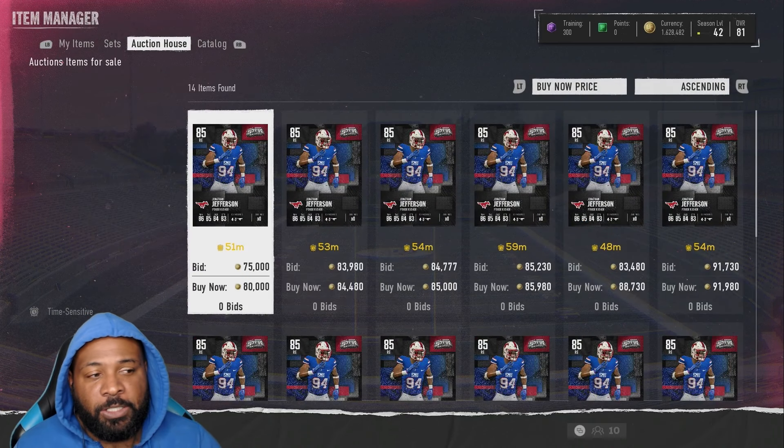We desperately needed to add that speed to the team. Now if we're talking budget on defense we got him, but we also need to get the budget guy on offense. I missed out when he was under 100k — we're probably going to have to pay over 100k for him now. And yes — 113k, a very steep price, but for 85 speed we'll take it because we need that speed to pair with Mike Evans.